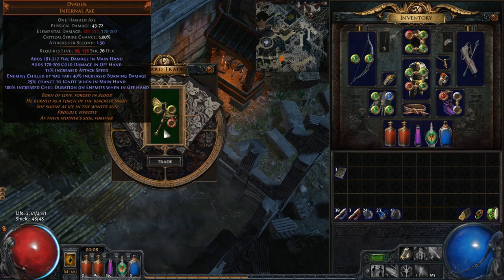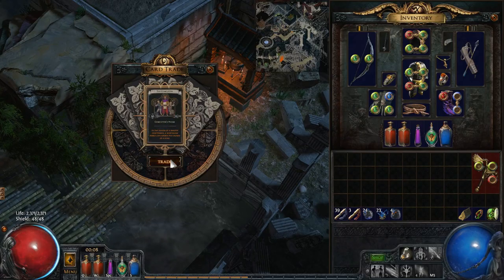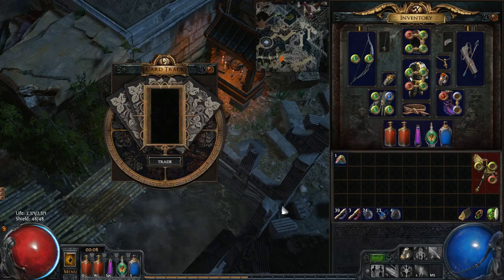Let's see what I get from the Battleborn here. I managed to find myself a Diaeus — not a bad little unique! And then of course we know what we'll be getting from the Gemcutter set. Pretty obvious: I got myself a Gemcutter's Prism.